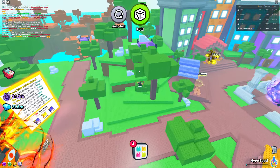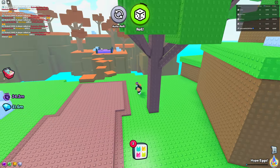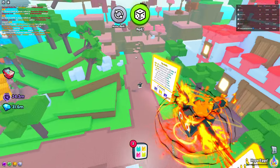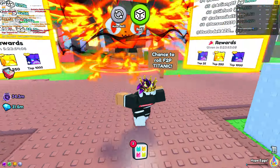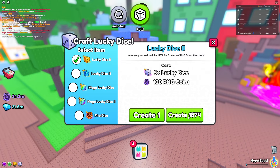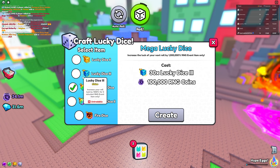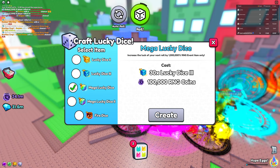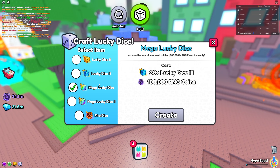There are chests hidden around the map - one chest here, another over there, and a third one behind that area. Once they spawn they give you even more luck. I set it to auto grind and went to craft a ton of lucky dice twos, then mega lucky dice - but they changed it. Now you need mega lucky dice threes to craft a mega lucky dice.